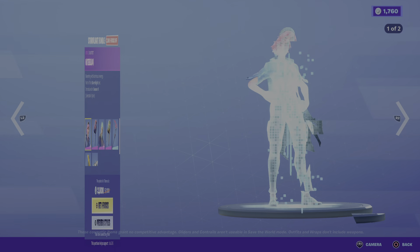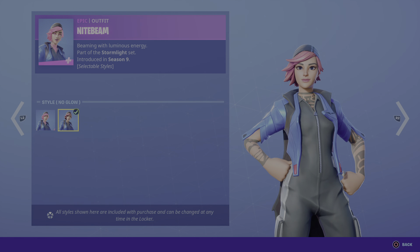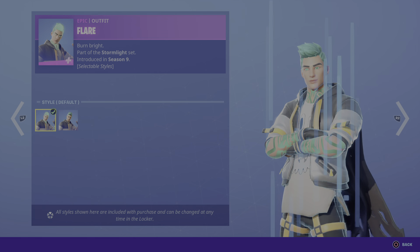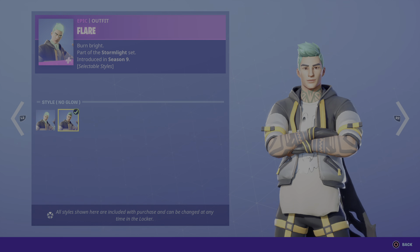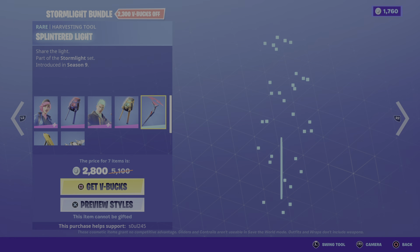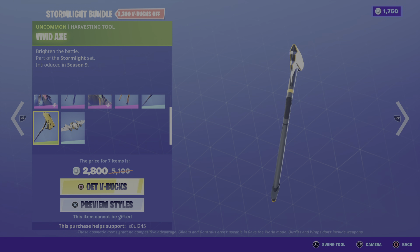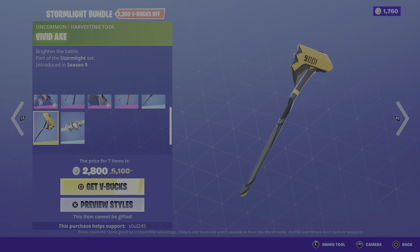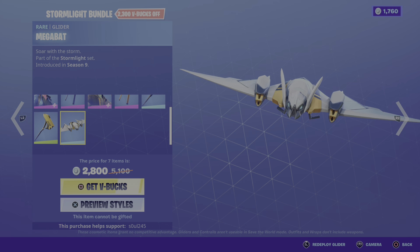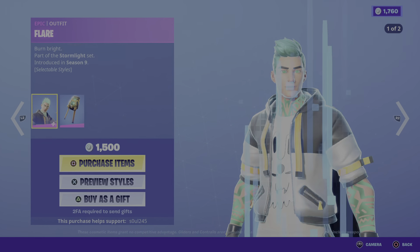Stormlight Bundle — Night Beam with the Earth Star, no glow pickaxe — I mean back bling. Flare with the Deep Earth Star, no glow — another back bling. Pickaxe — the Vivid Axe. Mega Bait Bat — that's cool, comes separate too.